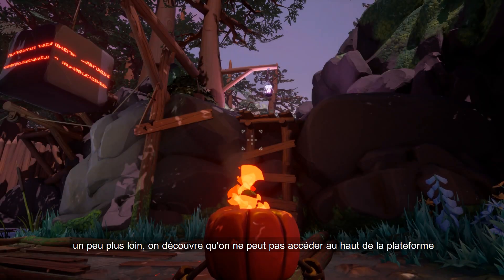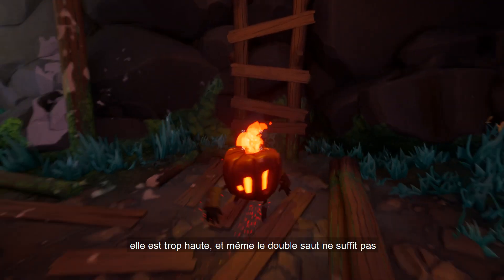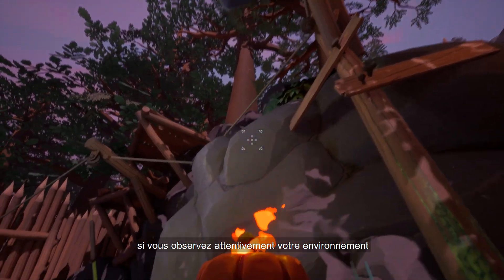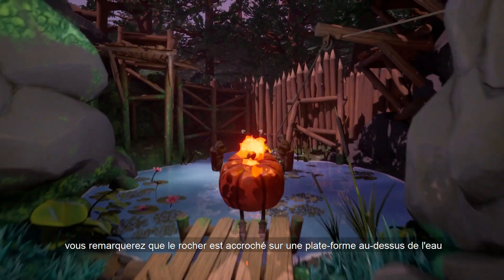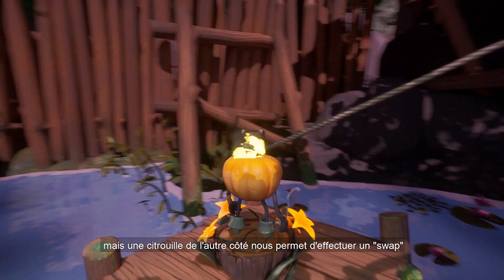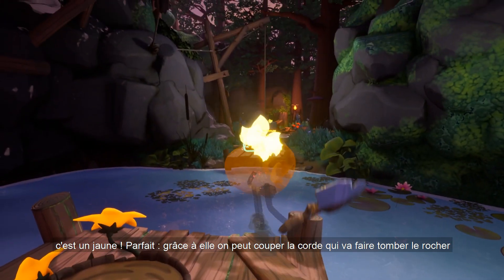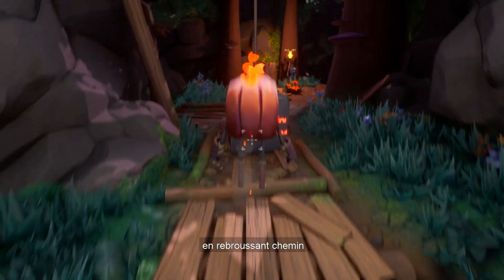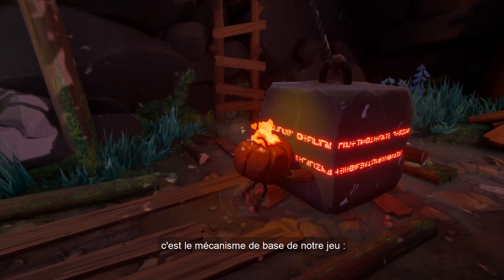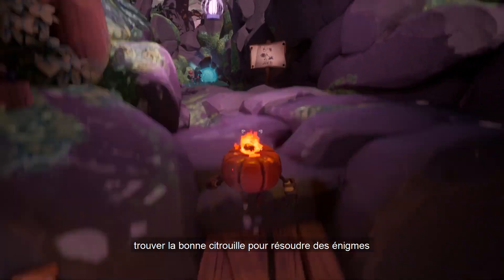A little further, we discover that we cannot access the top of the platform — it is too high and even the double jump is not enough. However, this enormous rock suspended by a rope could help us. If you observe your environment carefully, you will notice that the rock is hung on a platform above the water. We already know that we cannot swim, but the pumpkin on the other side allows us to perform a swap. It is a yellow one — we can perform its action and cut the rope to drop down the rock. Turning back, we can use the strength pumpkin to push the rock and use it as a platform. That is the core mechanic of our game: finding the correct pumpkin to forge our path and continue on our journey.